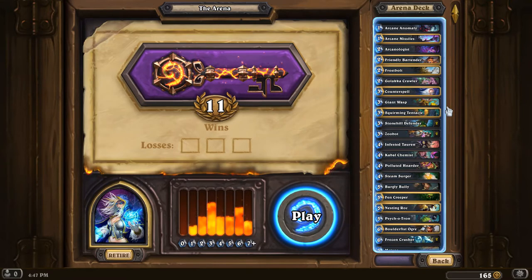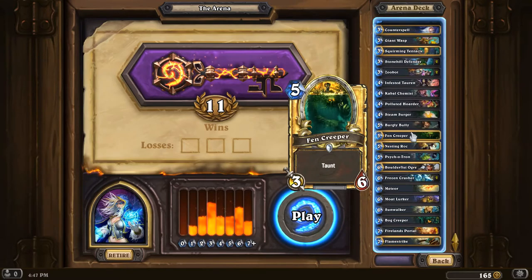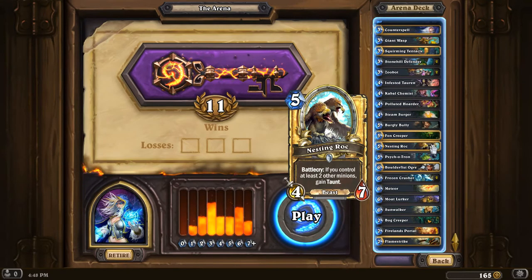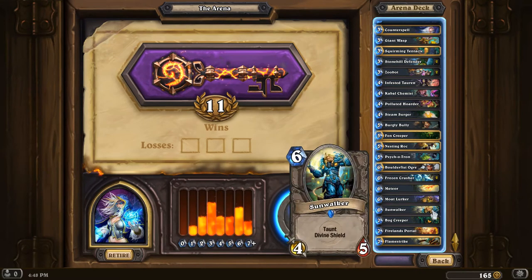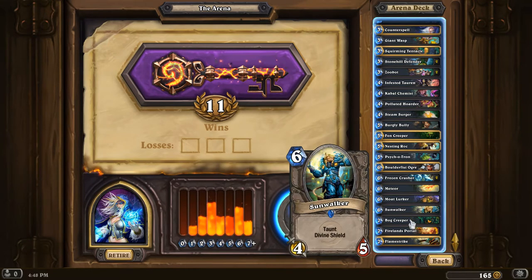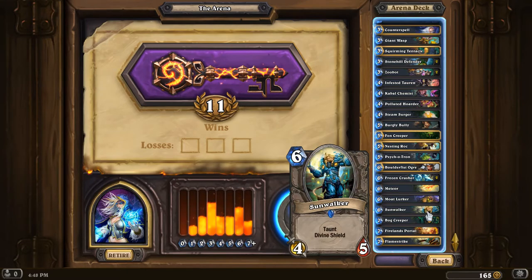So as you can see, I'm currently 11-0, which hopefully is going to go 12-0 — that would be pretty sweet — with this pretty sick Arena deck. I want to cover the best cards in the deck that are really making this work out well. First off, this is definitely more of a control deck, drafting lots of high-end cards, quite a few taunts in here. It wasn't really intended to be that way, but it just ended up that a lot of the best cards available in the selection were taunts like Bog Creeper and Sunwalker.